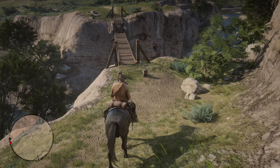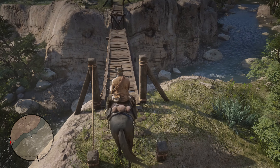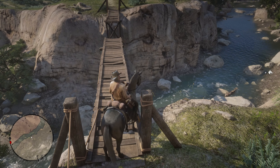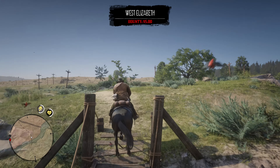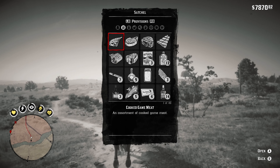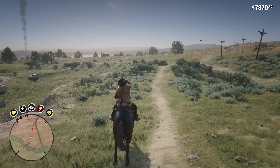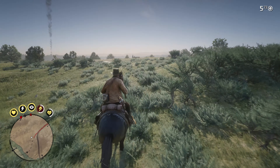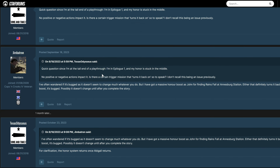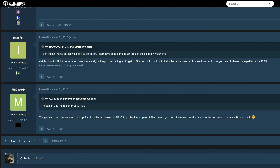Subscribers of the channel may be aware I've done a previous video on how to get Horseman Challenge 9 as Arthur Morgan by jumping the Broken Bridge. This saves time and reduces the amount of Pinkertons you had to fight in order to get to Blackwater. I still think this is the most dramatic and fun way to do it, but there's a big risk you miss the jump or get killed by the Pinkertons. This new approach is much easier — thanks are due to McClintock at GTA Forums who put me onto this method. It does feel like a programming oversight, and I do wonder whether Rockstar will patch it out.